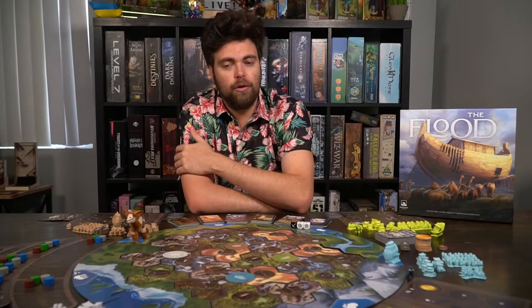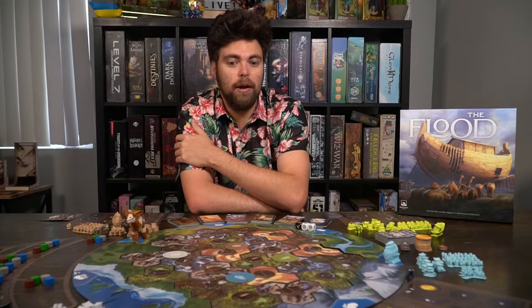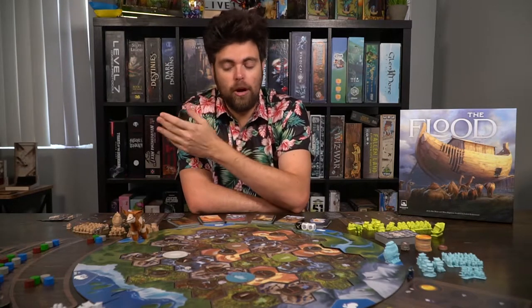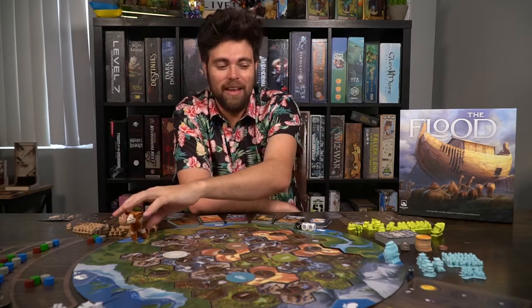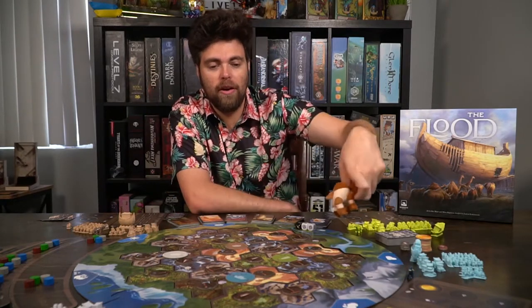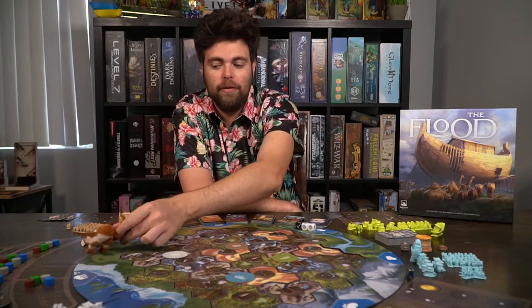After you've done one of those two things your turn is over, and it'll pass to the next player. The game is going to end when you're able to build all of your arc stages along with building your animals — the moment you build your animals, that is game over and you win. The other way the game ends is if the tracker gets all the way around the board through the gust and gust 2 and then the final space, which ends the game.